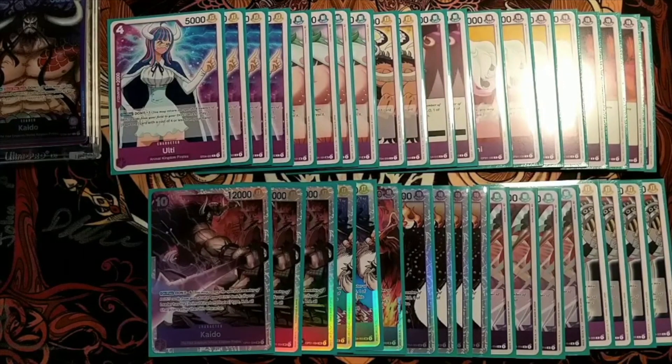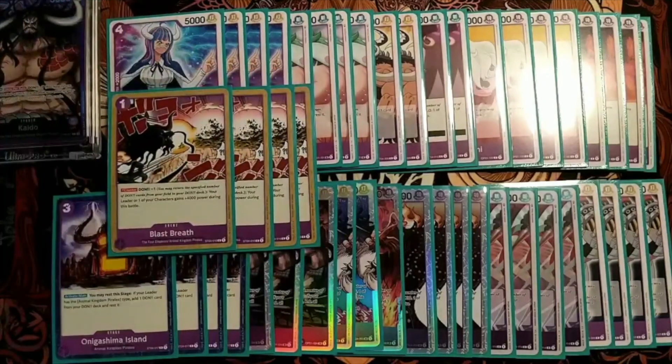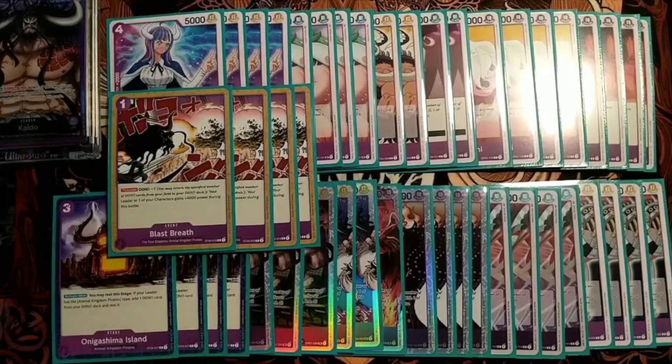Finally, for the main suite, we've got 4 copies of Onigashima. If you're not going to play Onigashima, don't bother playing Powerball — play something else. We have the events, and this deck plays quite a few. 4 copies of Blast Breath. This card is so good — this is the most efficient use of Dons in the game. Don Minus 1, you pay 1, and you're going to get it back on the next turn once you've hit 10 Don anyway. And you get 4k. It really does save your bacon a lot.